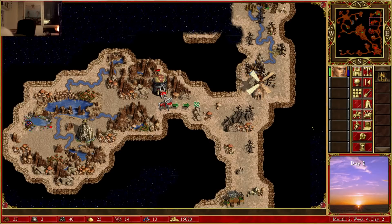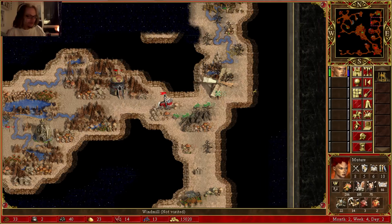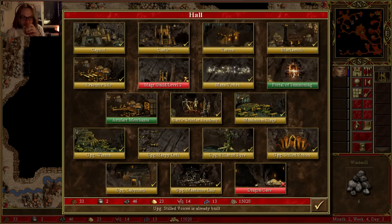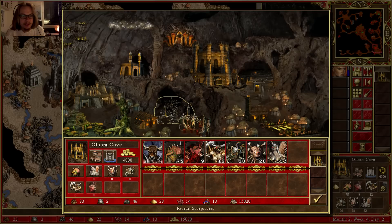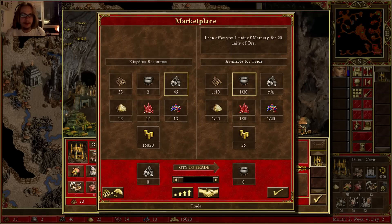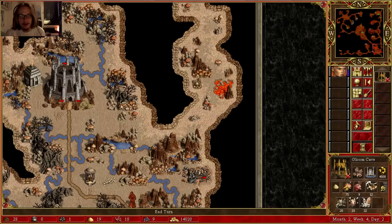I'm drinking so much Volt Cola when I'm recording, I should get like a brand deal with them or something. What if I contact Volt Cola and ask them? That'd be funny — I'm basically making commercials for them without even knowing it. Let's just do this. Where's the market? There it is — 20 mercury. There we go, now I can get Dragon Cave.